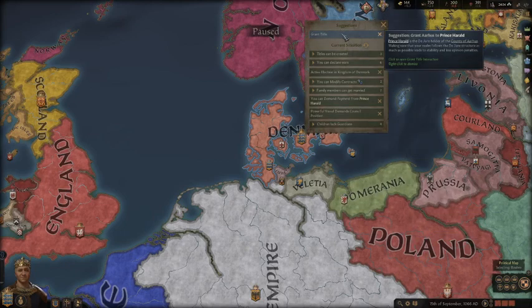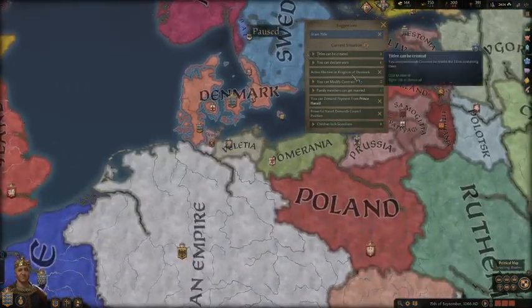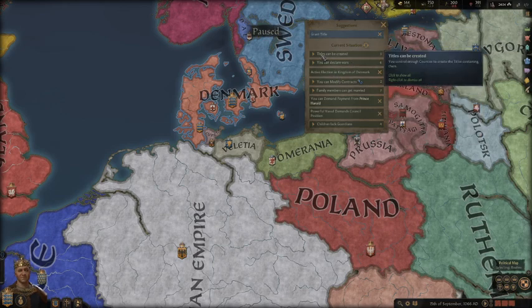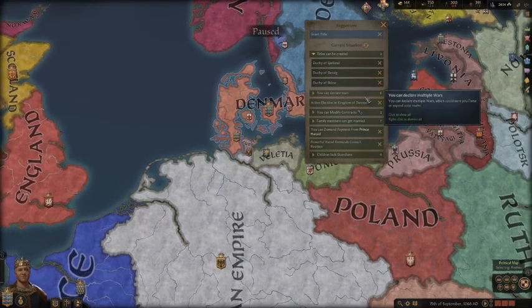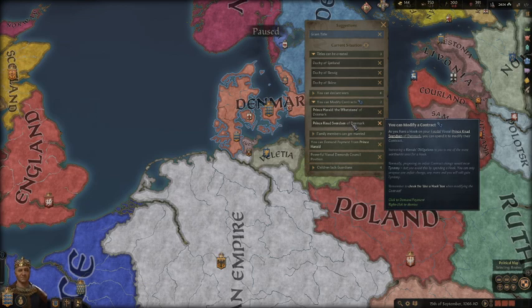I already nominated my successor. Now, looking at the titles here — Prince Harold, my son, is the de jure holder of the County of Arhus and actually a lot of other stuff too. I'm not going to grant him those titles yet. I will be working towards creating these duchies, and once I do that I'll grant him some county titles.